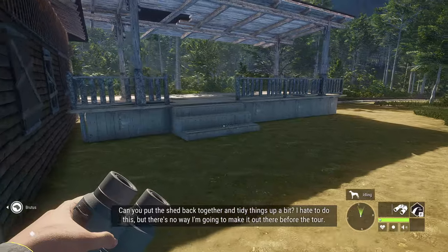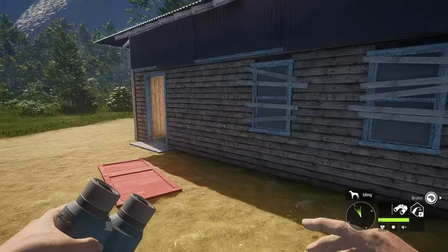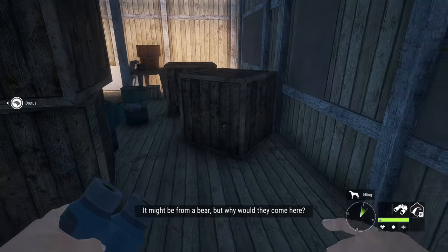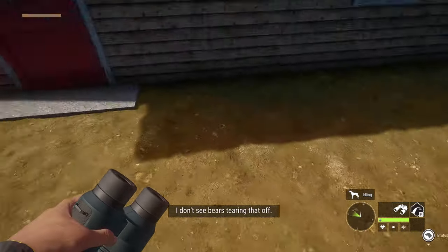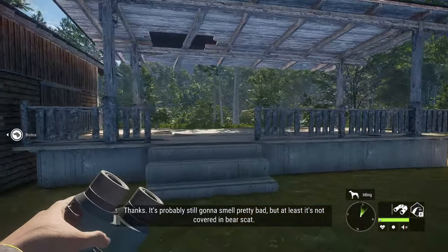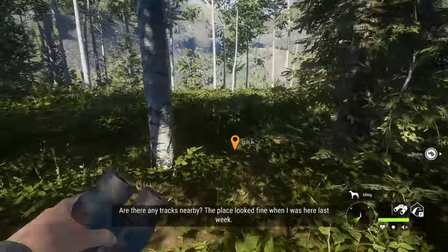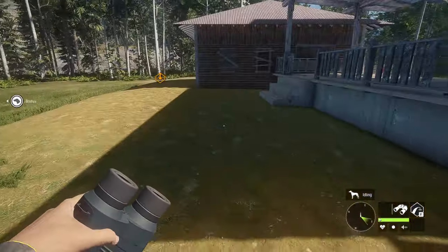Can you put the shed back together and tidy things up a bit? I hate to do this but there's no way I'm going to make it out there before the tour. It might be from a bear, but why would they come here? Okay, here we go — door. I don't see bears tearing that off. It's probably still going to smell pretty bad, but at least it's not covered in bear scat. Bears tend to stay away from humans and we never kept anything that would attract them inside that shed. Are there any tracks nearby? The place looked fine when I was here last week.